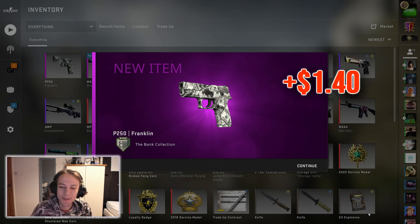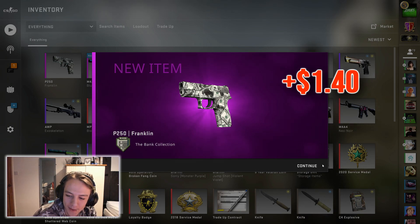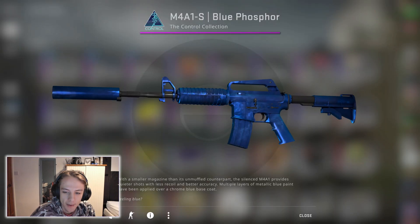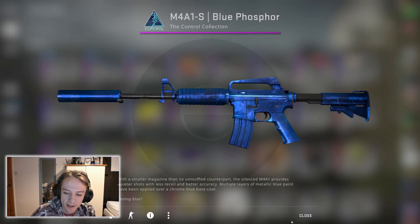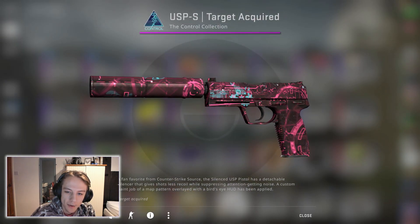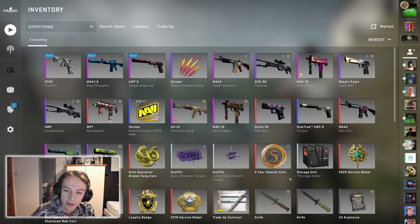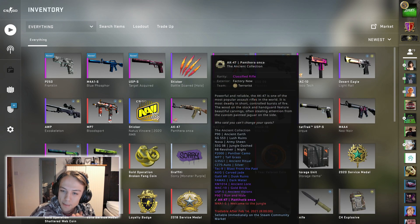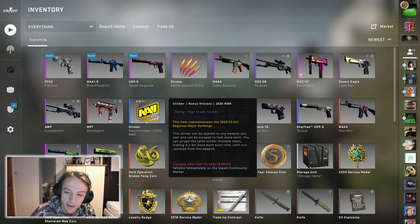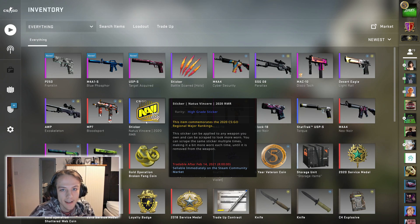Ah, well we know we can't get that lucky, but overall that was really, really good so I'm pretty happy with that. We got a very nice Blue Phosphor factory new and also a Target Acquired minimal wear with a really good float on it. Overall this has been a really good video — we ended up in profit. If you guys want to see more of these trade-up videos make sure you leave a like as it supports me quite a lot. I will see you in the very next video guys — take it easy, peace.